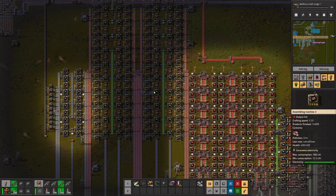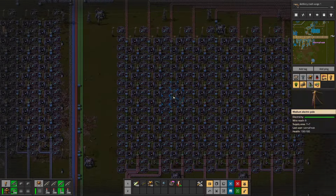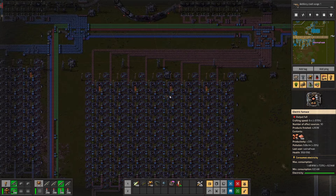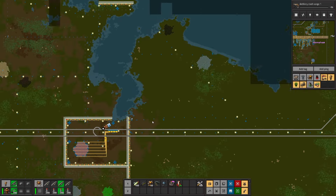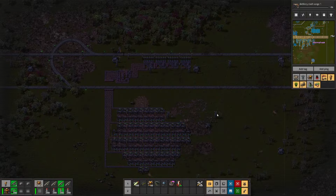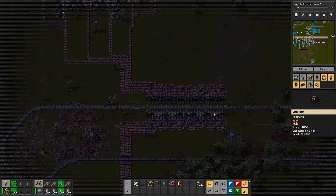I finally decided it was time to increase the capacity of the bus, and that starts with smelting. This smelting array is enough to fully saturate four blue belts. I also did the same for iron and expanded the base to the west quite a bit so I could get even more copper coming in. I still need to work on iron because no doubt that's going to be the next problem.